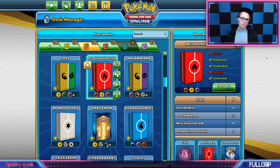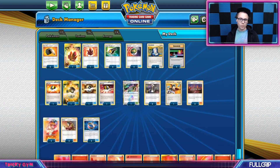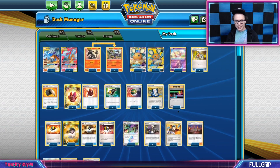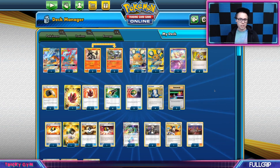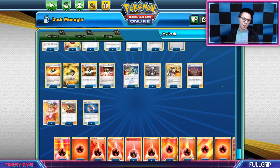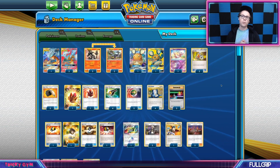And that's Reshiram Charizard. I had to go for the Whimsicott with the DCE on that final turn, and he didn't have enough energy to Guzma knock out my Dedenne — I forgot about that, he'd only had two prizes remaining. That's it — Reshiram Charizard. Let's check out the list and see what we think. Whimsicott, I think, is a very cool deck as well, so definitely keep Whimsicott on the radar. There are a bunch of different ways to play it. But this is the Reshiram and Charizard GX list that I'm rocking with right now.